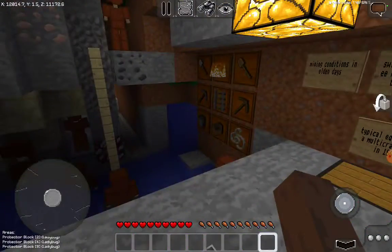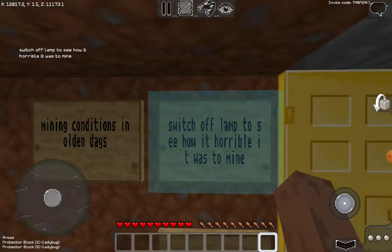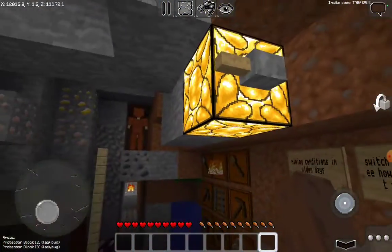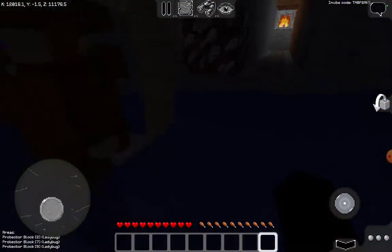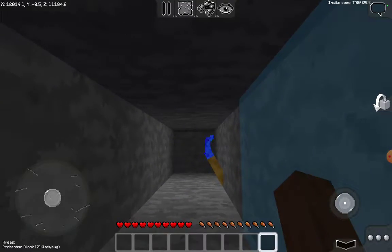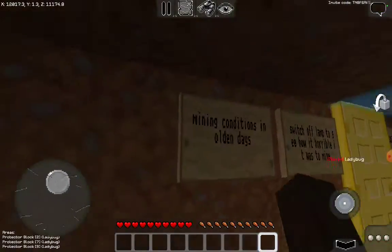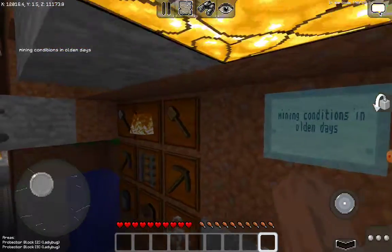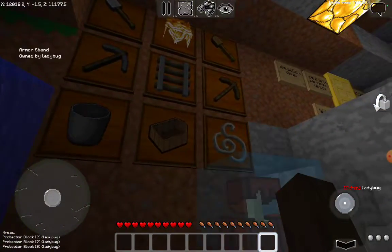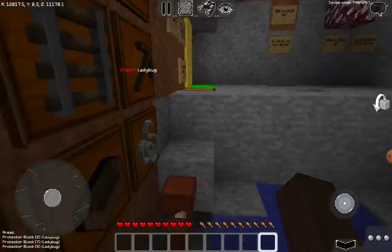We've got a display about mining conditions in olden days — switch off the lamp to see how horrible it was to mine. There's water down here and a little tunnel that just leads to nowhere. We've got some tools and stuff: shovels, pickaxes, a bucket, a boat, some string, a rail, and a fire block.